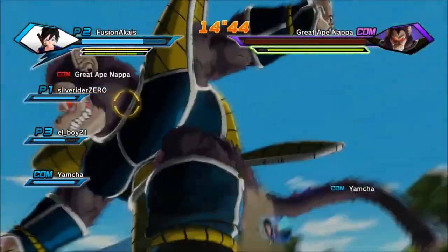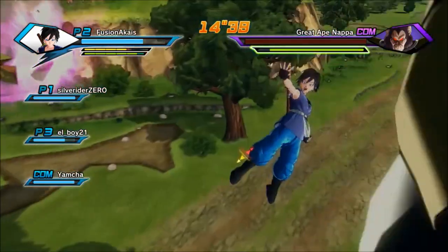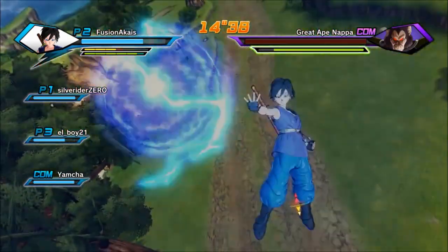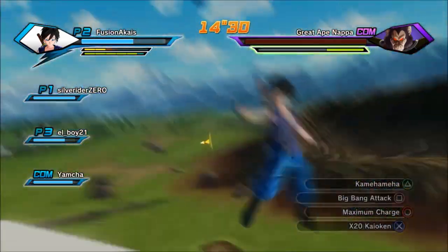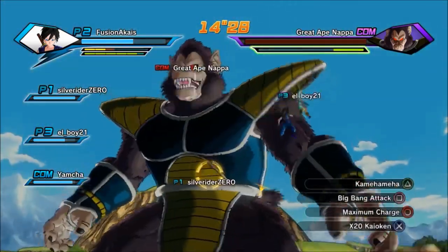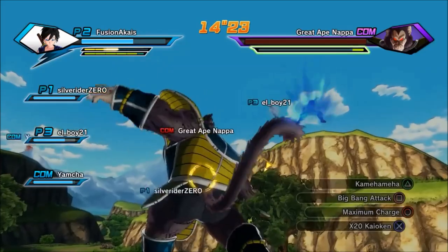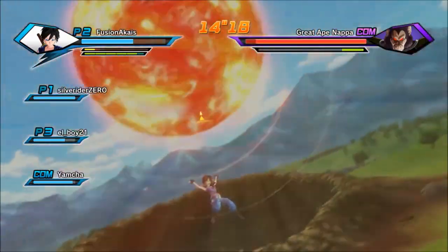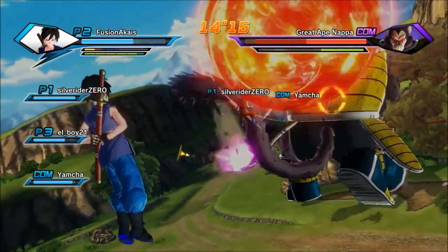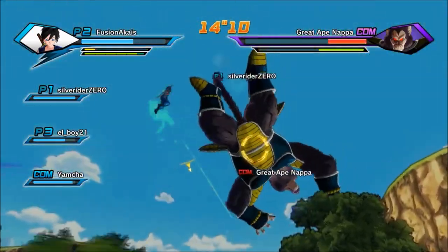But for right now, I'm going to tell you a little bit about it. So in this one, you fight Great Ape Nappa, Great Ape Bardock, and Great Baby Ape, and they're pretty much a pushover. They're pretty much the same strength as they were. It looks like Dimps just put those same ones from the previous versions into this — they might have boosted them a little bit, but I can't tell because they still die as quickly to me.